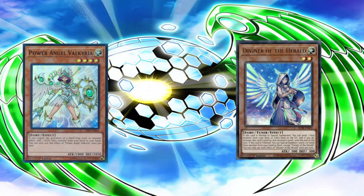You can also use other cards in the Cyber Angel with Heralds deck, such as Power Angel Valkyria. Normal summon it, then summon Manju, and make yourself Herald of Perfection. When you negate an effect with Herald of Perfection, Power Angel's effect activates, letting you add another Light Fairy — giving great consistency. Alternatively, use Divine of the Herald — send Herald of Arclight, and Arclight's effect lets you add a Ritual Spell or Ritual Monster. The world is your oyster.